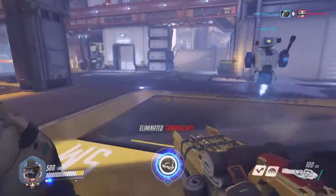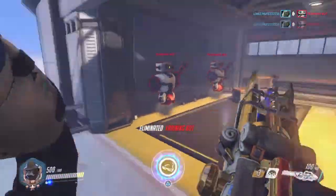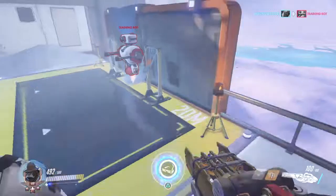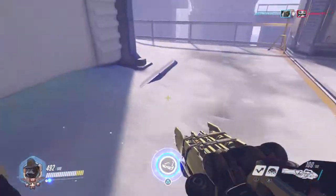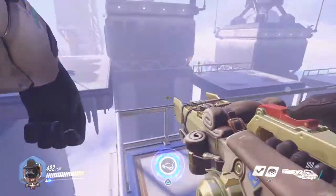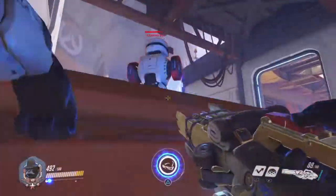The next thing I want to move on to is your counters. I get a lot of opinions about this, but in my view Reaper does not counter Winston. If you're good, you put your shield down and you dance in and out, following his movements and staying in the bubble when he's not shooting it — that saves you a lot. The only counters I really feel are hitscan heroes with long range, like Soldier or McCree.